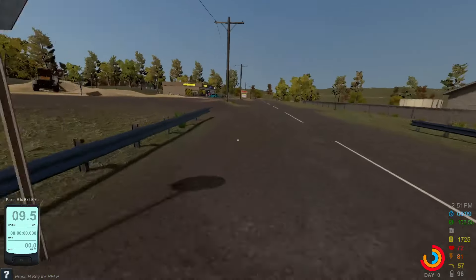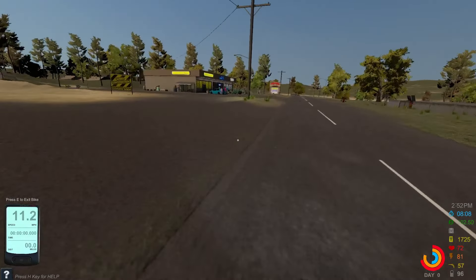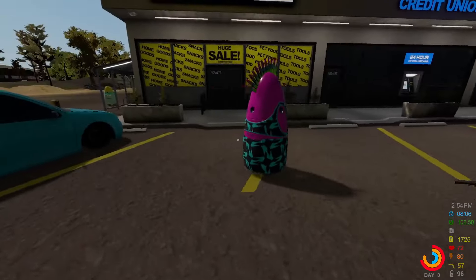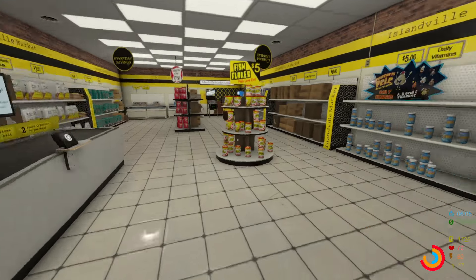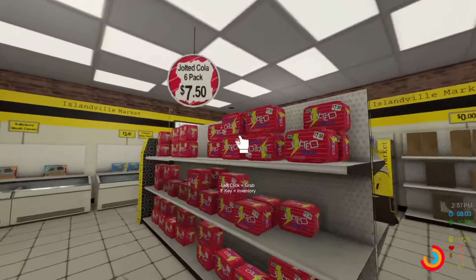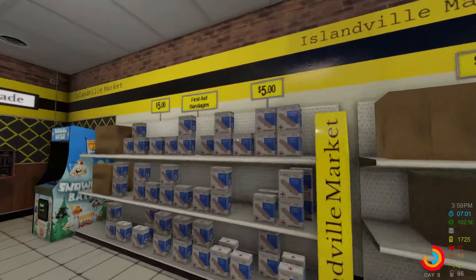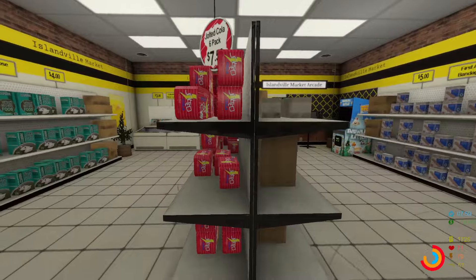Let's talk about where to get food. There are a couple of places to buy it — you don't want to be in a position where you have to buy expensive restaurant food. Most arcades have a restaurant or something nearby so you don't ever need to worry about not being able to get food. There's also the Islandville Market where you can do grocery shopping. Sodas are the best bang for your buck for energy — you can get a six-pack for seven bucks.